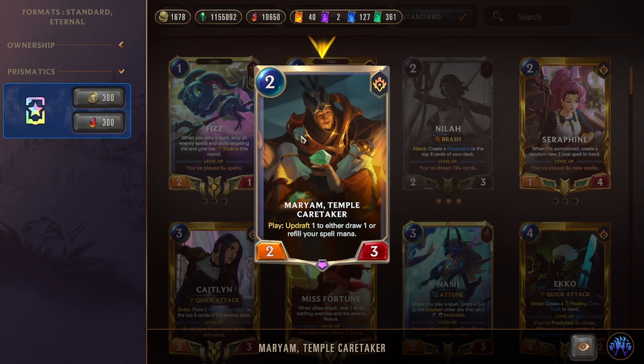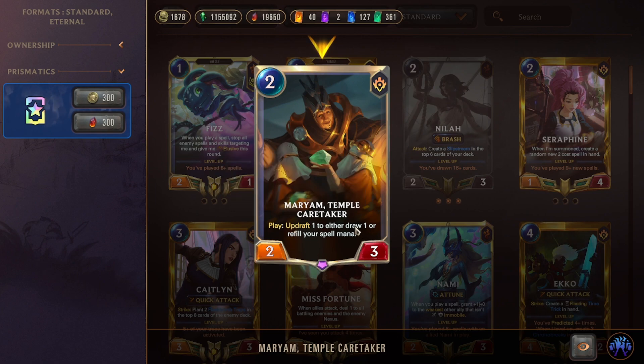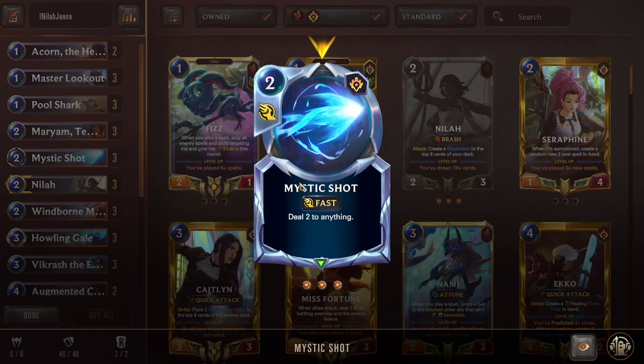Miriam, Temple Caretaker is a two-mana 2/3 — a great stat line. Her play effect Updraft takes a card from your hand, puts it back in your deck with a one-mana discount, then you either draw one right away or refill your spell mana to full. That's super useful since we want to be playing units and casting spells. The Pool Shark into Miriam combo is excellent.